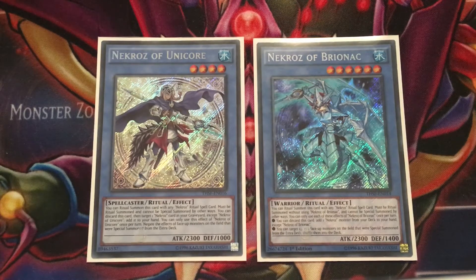Necros of Unicorn's effect is a floodgate for all extra deck monsters — he negates the effects of all face-up extra deck monsters. That's really strong. It wasn't as strong against Burning Abyss because Dante could still mill, but he wouldn't gain attack points. Against decks like Shaddoll, their Winda's effects were negated and Construct's effect was negated, so that was pretty good. His hand effect lets you discard him to add back a Necros card from your graveyard to your hand — good for recovery.